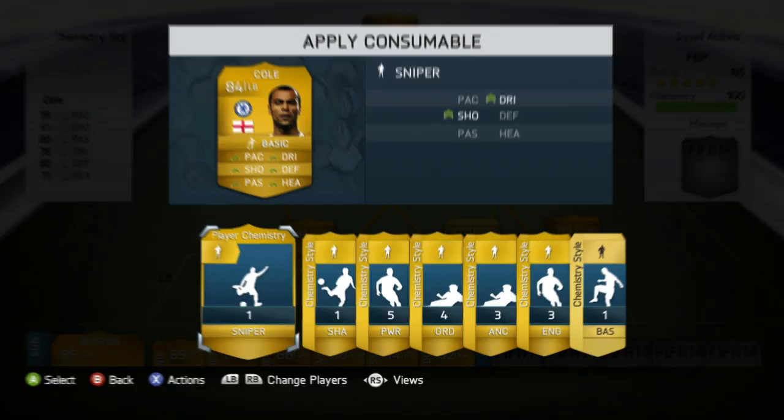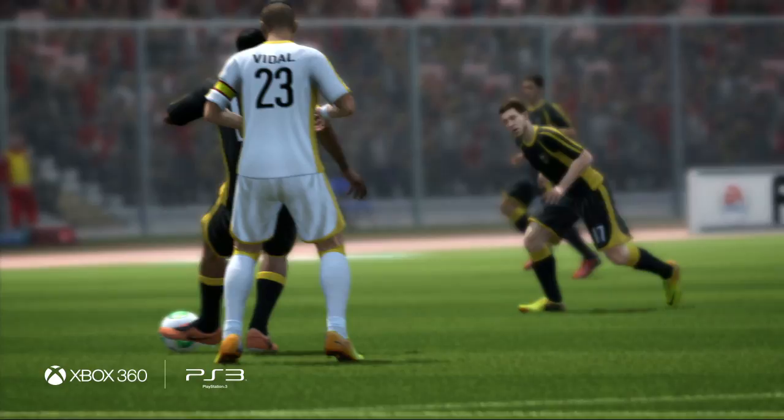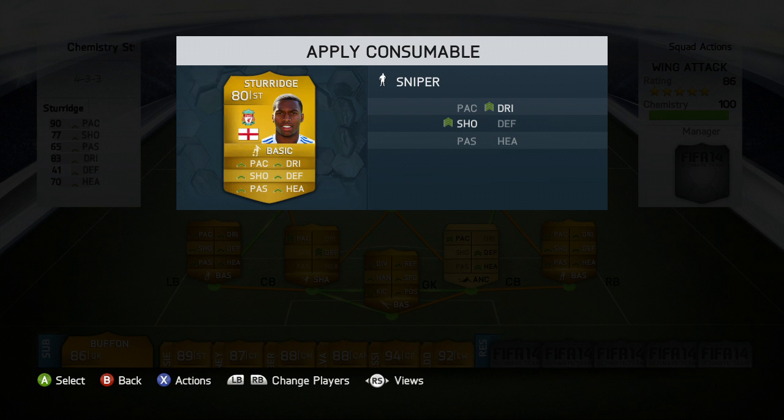Chemistry styles dictate how your players play on the pitch. With this squad, I want my striker to hold up the ball and make passes to my wingers as they cut in on the attack. To accomplish this, I apply the powerhouse style to my striker,